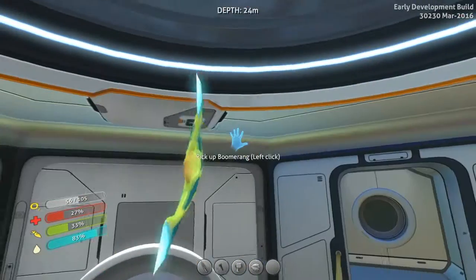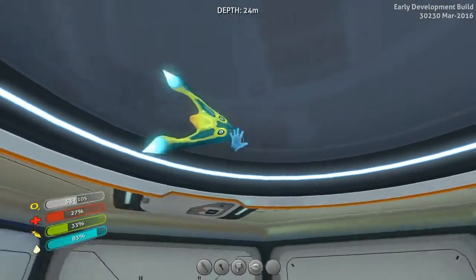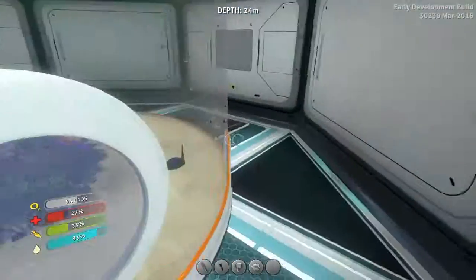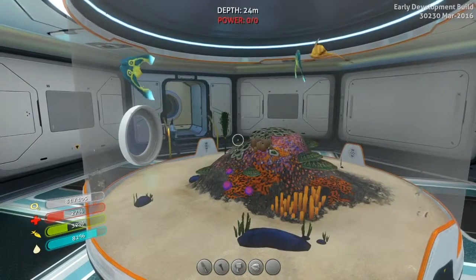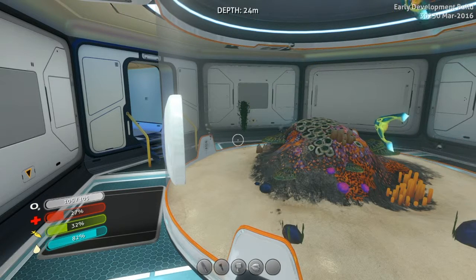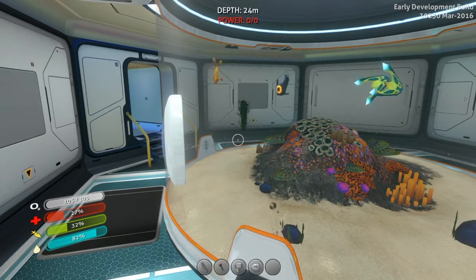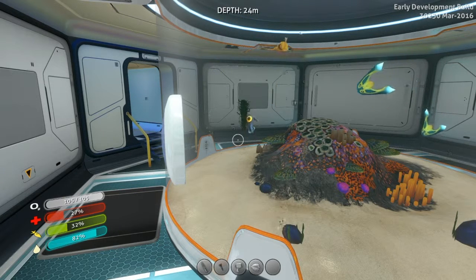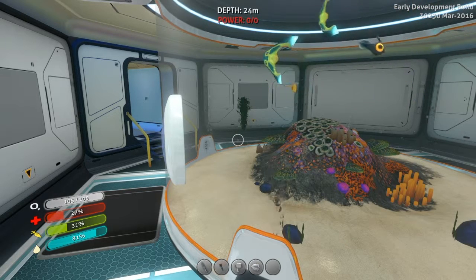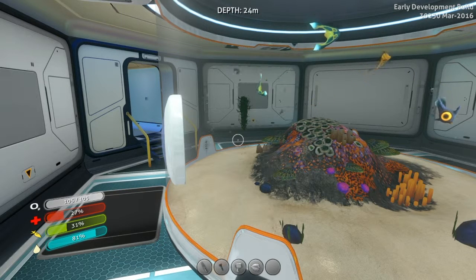Wow, I didn't realize how weird these boomerangs look — their little mouths are creepy as hell. All right, let's get out of here and we're gonna wrap it up for this episode. I got done the main thing I wanted, which was an aquarium. Next time, I'll go get an acid mushroom, make a battery, get the scanner going, and for the next episode we'll go on a blueprint hunt and see what we can make. While we're getting blueprints we'll also see what kind of ores we can discover. As always I appreciate everybody for watching — if you enjoyed the episode please leave me a like, and I'll see you guys next time.